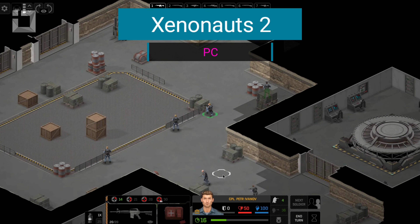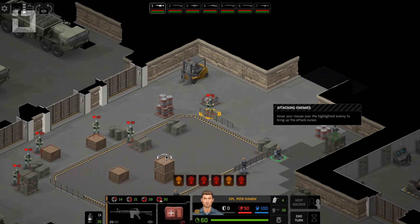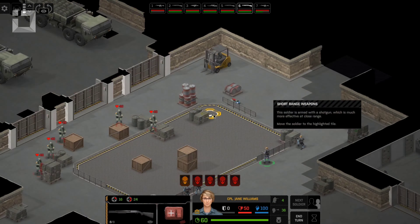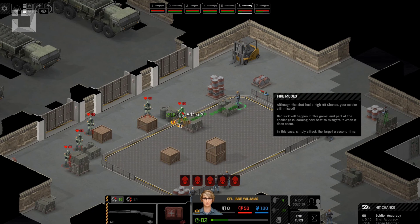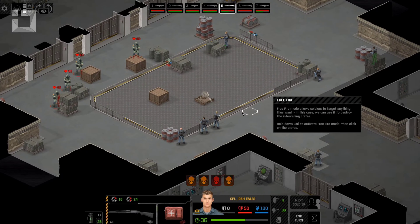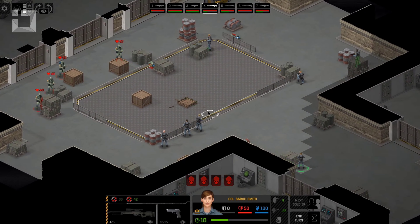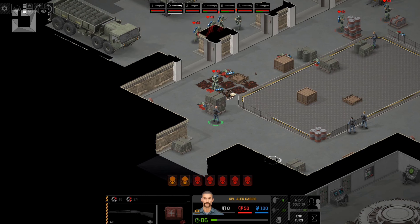Xenonauts 2. If you enjoy the more sandbox alien-fighting action, then you will undoubtedly have a good time with Xenonauts 2. The gameplay mechanics are cozy and familiar, involving stuff like making sure your soldiers can see their targets, managing their time units, and crossing your fingers for those epic shots. But here's the kicker — the real magic of Xenonauts 2 lies in the nitty-gritty decisions you'll be making. Every weapon offers a bunch of cool ways to fire, each gobbling up different time units.